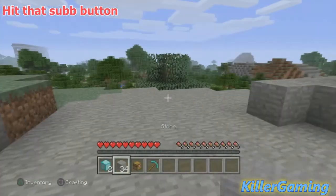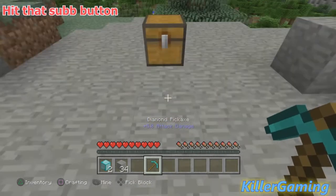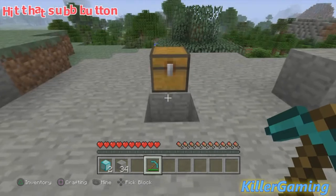To do this, you'll need the following things in your hotbar. You need a chest — place it right here. A pickaxe to make a hole right here. Break this one block.